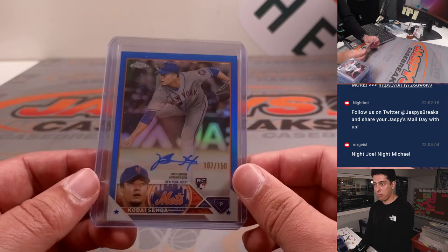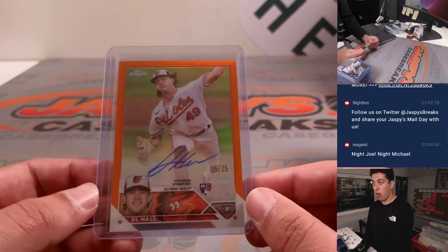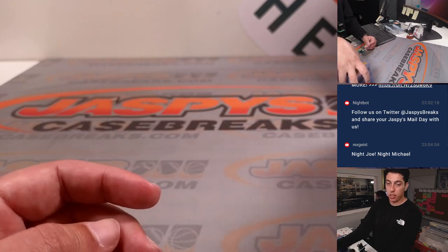Got a Kodai Senga — nice color match, blue to 150, rookie auto. And a D.L. Hall — another nice color match, 25 out of 25, rookie auto for the O's.